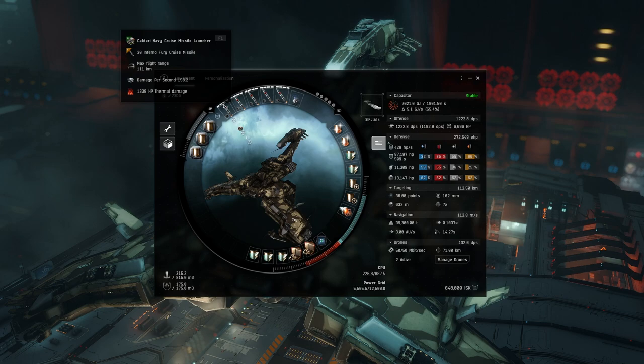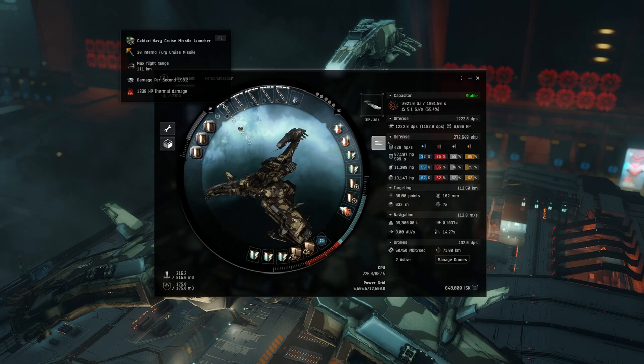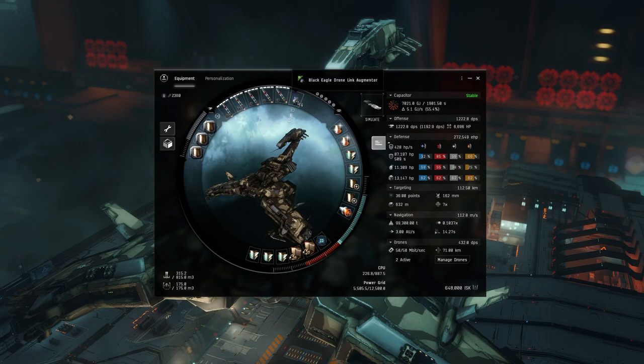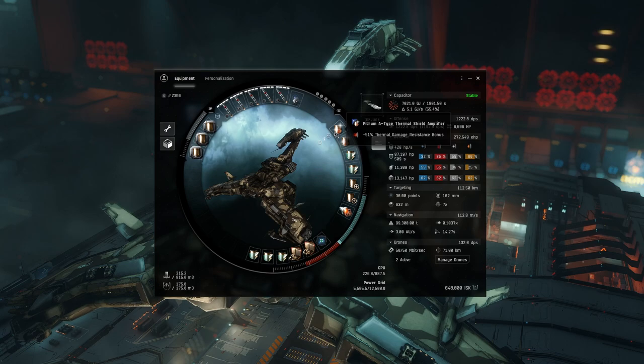If you see a bad configuration — like double Osprey — you can warp to the structure, check what fleet spawns, and if you don't like it just warp back out. Hit the structure once with a missile to re-roll it, and in 30 minutes it'll respawn so you can try again. That's the main reason we run cruise missiles — we need the range. We're also running a Black Eagle link augmenter to improve drone range a bit in case we have to throw Ogres out far.